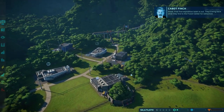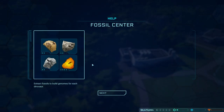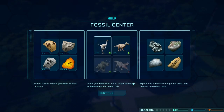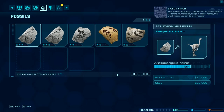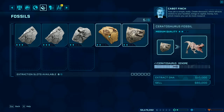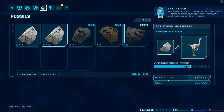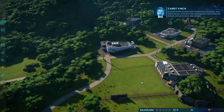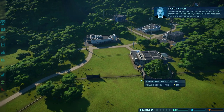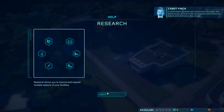Our fossil center is where we research new dinosaurs. Your job is simple, really — create dinosaurs which attract visitors to your facilities, brings in capital, money, which means you can do more research to build better facilities and create more dinosaurs. A circle of life — development and resources, nature and commerce. Let's see what research we have available.